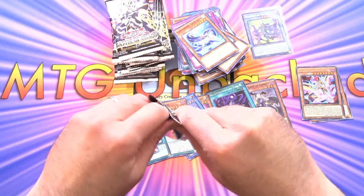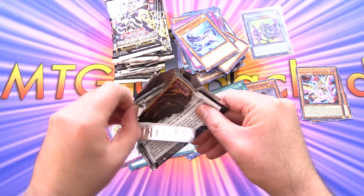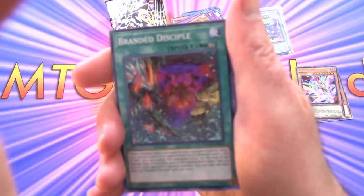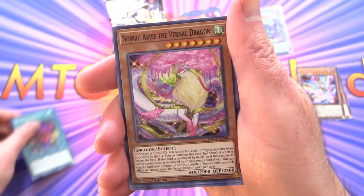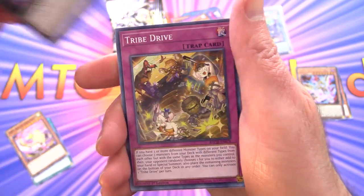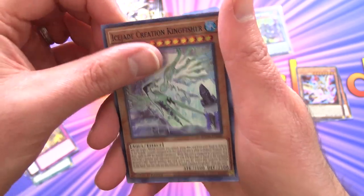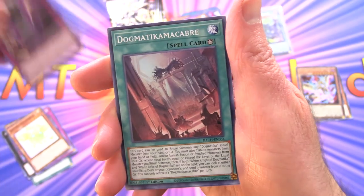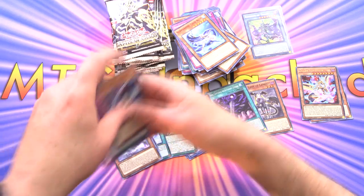We are now halfway through — I think we have done pretty well so far. These boxes go for about 70 bucks US. Next up we have Branded Disciple, Noah Ares the Vernal Dragon, Onubaru Soul Sweeper, Tribe Drive, Ice Jade Creation Kingfisher, Shining Peace Filia, DDD Headhunt, Dogmaticum Macabre, Dynamorphia Diplos.